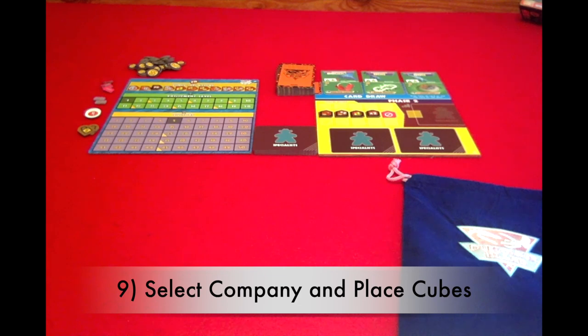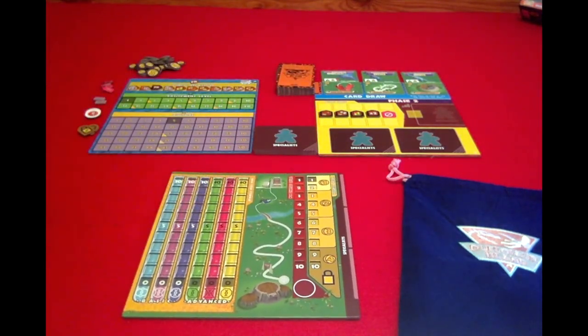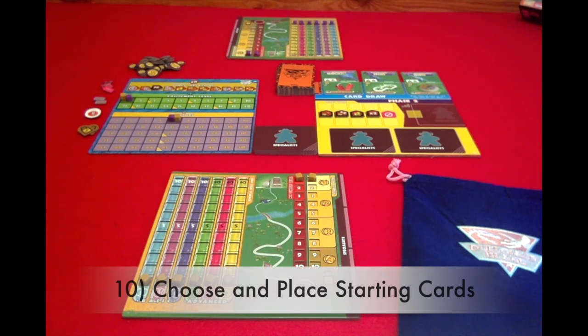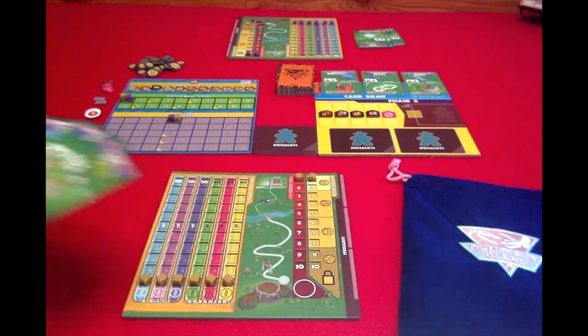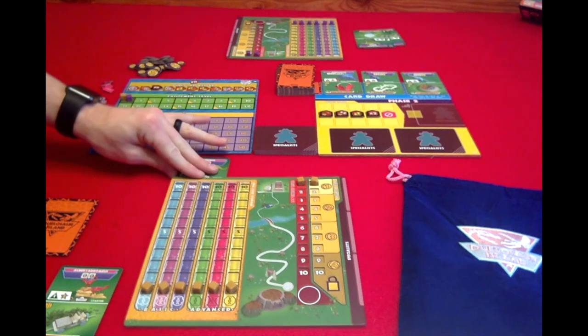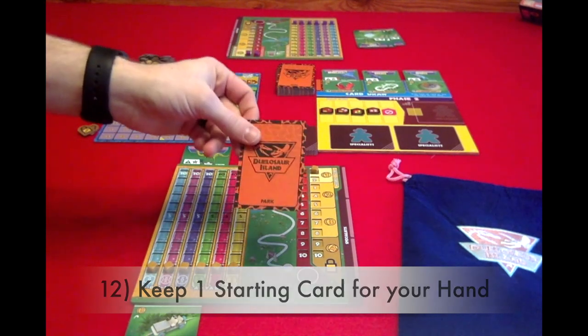Step nine: you're going to select a company and the cubes of that company color. Place a cube at zero for each of your DNA, one for your threat and security, and then on the main board, place a cube at one excitement and five visitors. Step ten: you're going to take your starting park cards, and of those three cards, you will choose one for your starting dinosaur and one for your starting attraction. Step eleven: tuck the dinosaur you chose into the top of your player board and the attraction into the bottom. Step twelve: keep the last starting card in your hand to start the game.